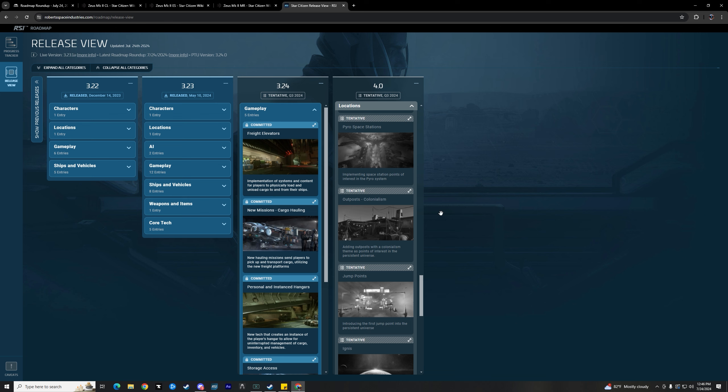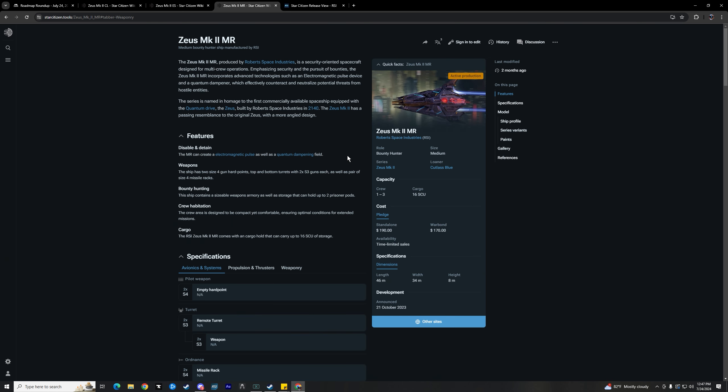It'll be cool if we do end up getting the freight version of the Zeus. I don't have this version — I have the interceptor version, or what they're calling the bounty hunter version. Since the crew consists of one to three, we're thinking the EMP and quantum dampening will be usable by just the pilot. You won't need somebody else in the ship to use it, which would be a very nice addition.